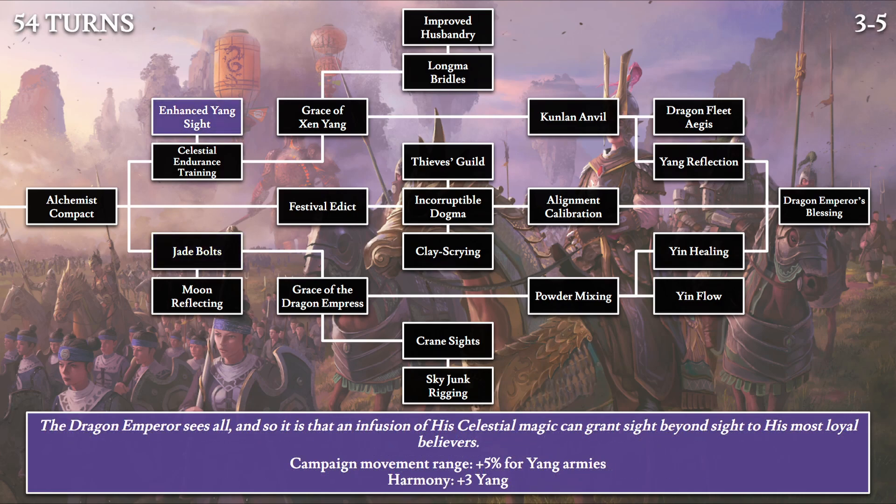Moving on to 54-turn tech, we have Enhanced Yang Sight: 'The Dragon Emperor sees all, and so it is that an infusion of his Celestial Magic can grant sight beyond sight to his most loyal believers.' This is a plus 3 yang harmony tech, and also grants yang armies another 5% campaign movement range.